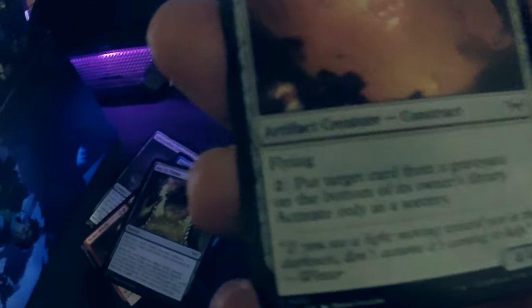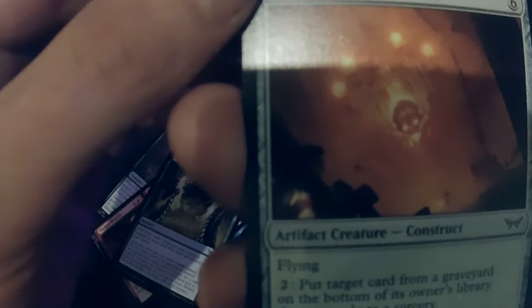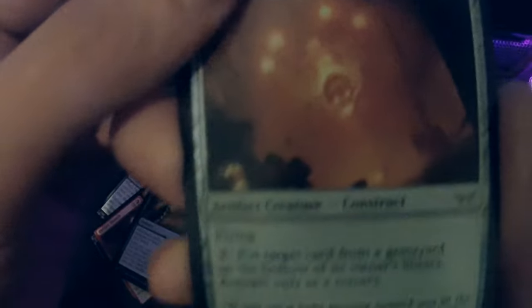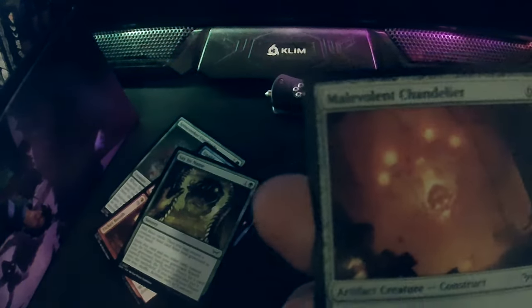Oh, a chandelier! It's still uncommon. Flame — put target card from a graveyard on the bottom of its owner's library. This one is very good because you don't need to tap. Mill deck? You can stop this mill — ha ha!